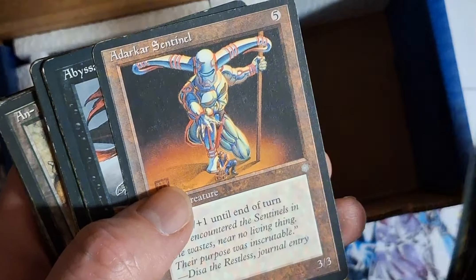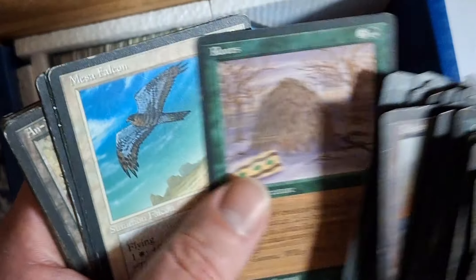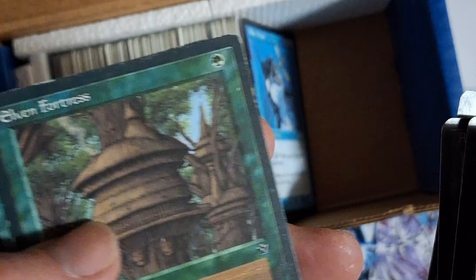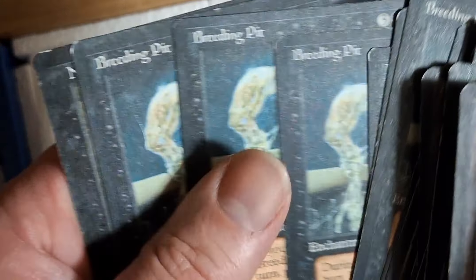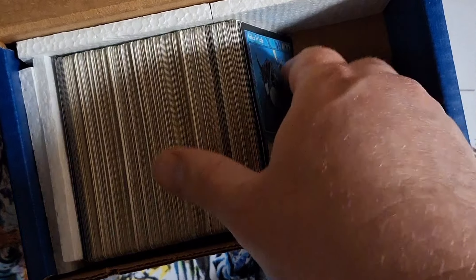I remember all the Ice Age stuff for sure. I came in playing Unlimited and Revised for a round, then Fallen Empires, and played until Ice Age. I dabbled a little bit with Urza's block, but it got so overpowered back then that I didn't really have the best decks being like a 10-11 year old.